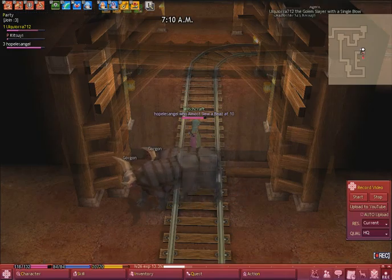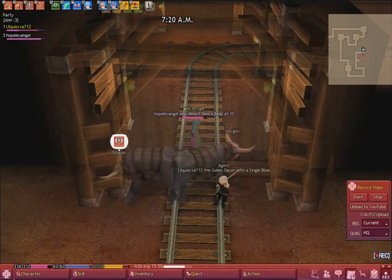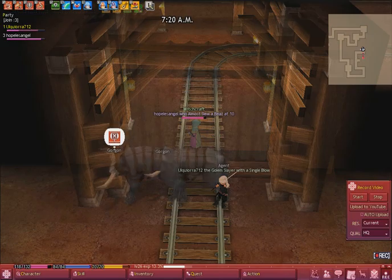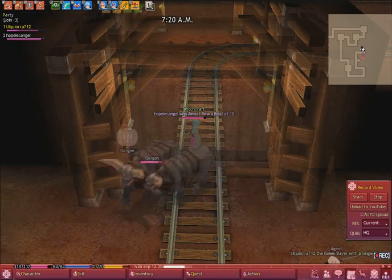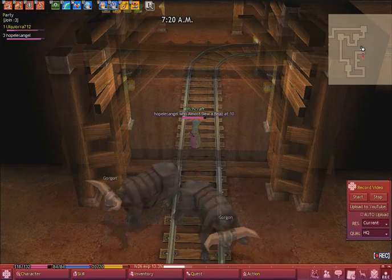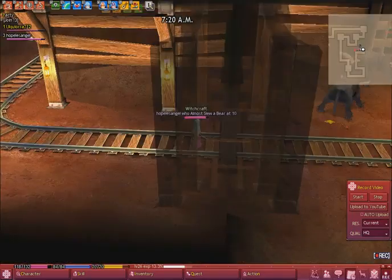Let's go down here. I don't think we can progress down here, but there's something I want to show you guys anyway. Duck down — that's fairly unnerving. See this hole here in front of us, this duck down spot? If I examine it... only a child or a small person could fit through here.